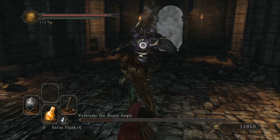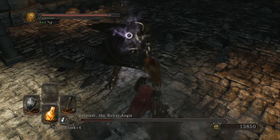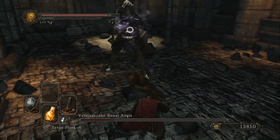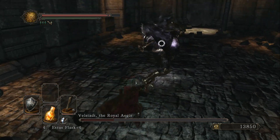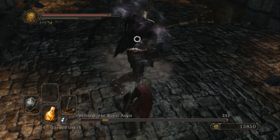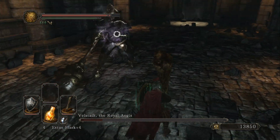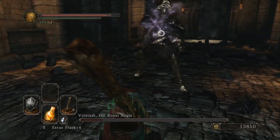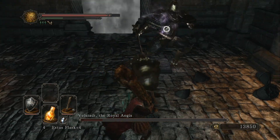One thing that probably would have made this fight a little easier — and I kept forgetting to do this — is if I'd been using any of the resins or things that imbue your weapons with magic attacks, that probably would have made the fight go a little bit quicker. My normal attacks prior to him using this darkness stuff were closer to around 400 damage, and as you can see, I'm in the 200s now. So he's got not quite half damage reduction, but you're going to be doing at least a third less.